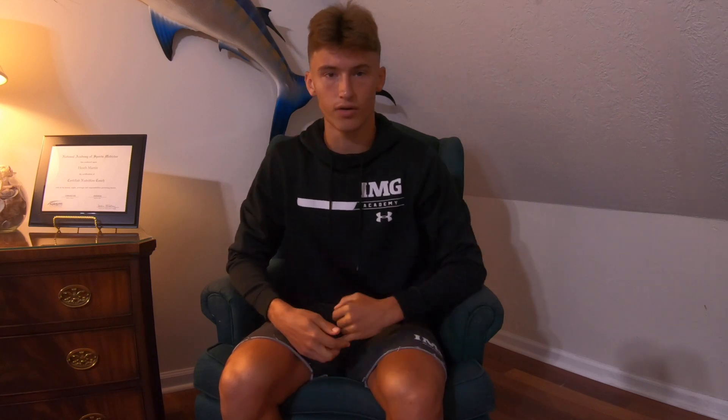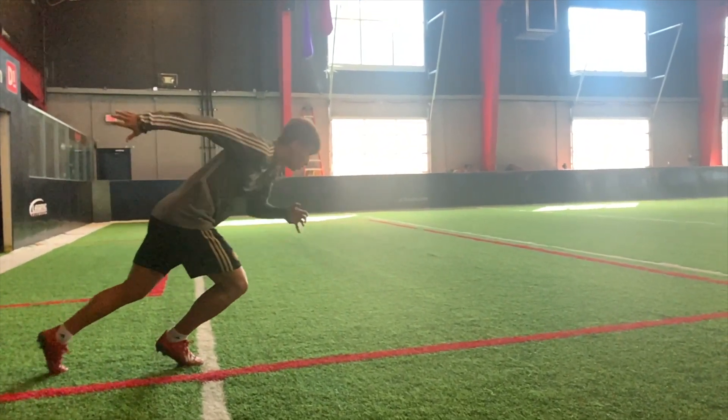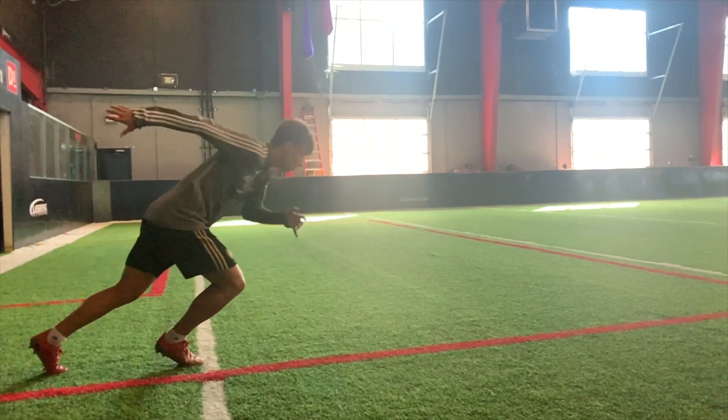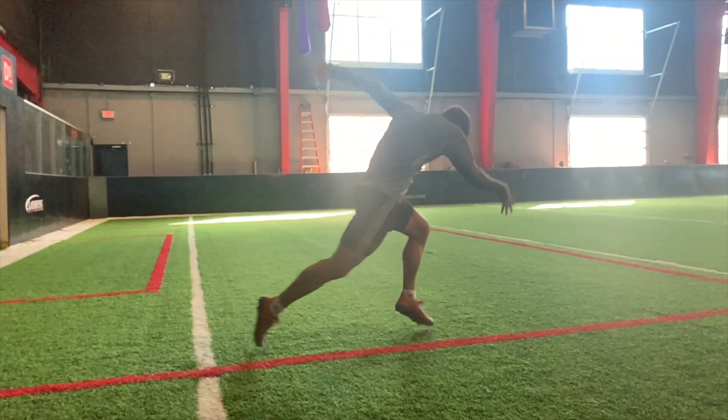The leg drive from your most powerful leg should be powerful enough that your opposite leg is just kind of gliding and dragging across the floor — still moving forward, but almost effortlessly. You can see in this clip that my right leg is so powerful that my left leg basically drags across the ground in a forward motion, and then I stick and accelerate forward.